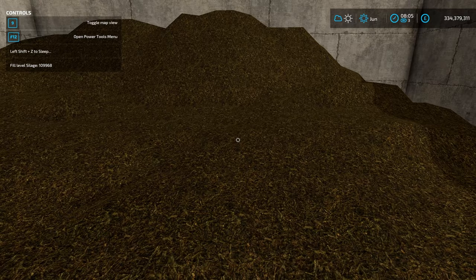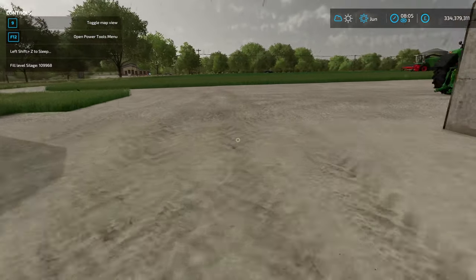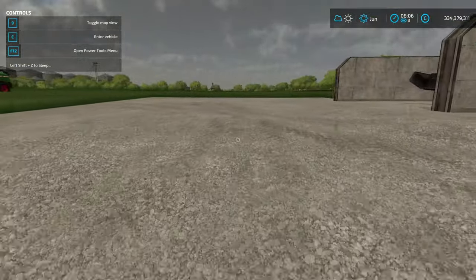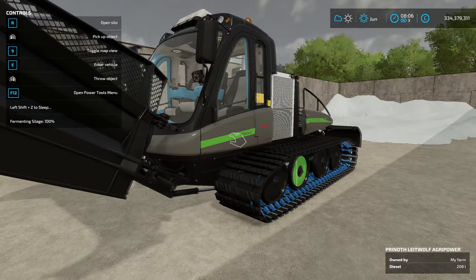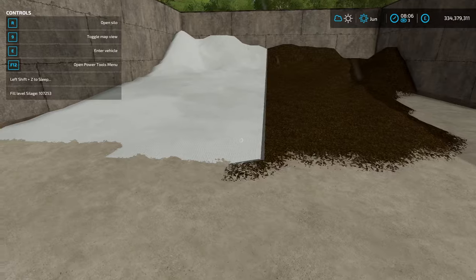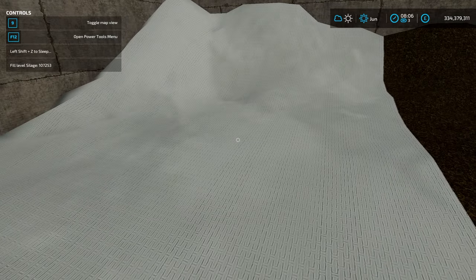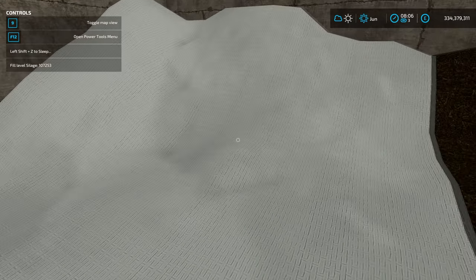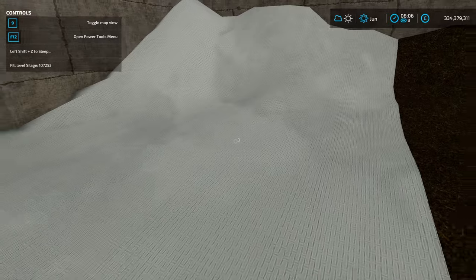Now this is where we'll see if the additive is actually working. We're going to come past the little cutting tool — very good fun to use — and open up the additive pit. Interestingly, we have lost quite a bit more here: it's gone down to a total of 107,253 liters.